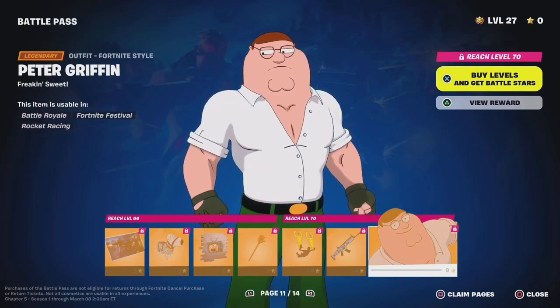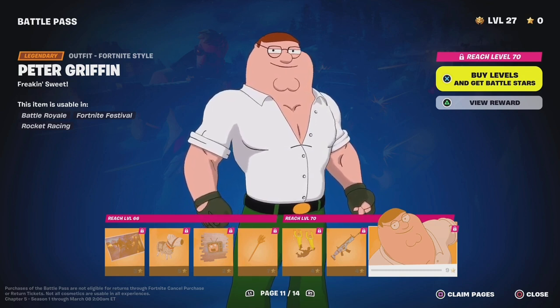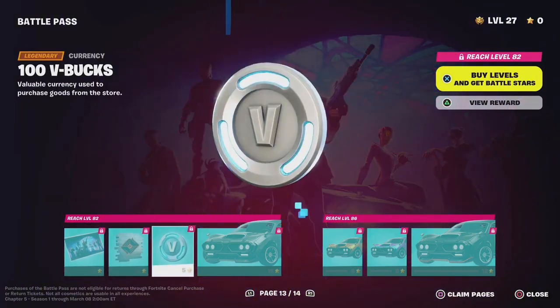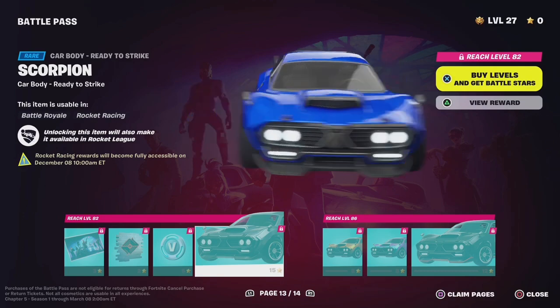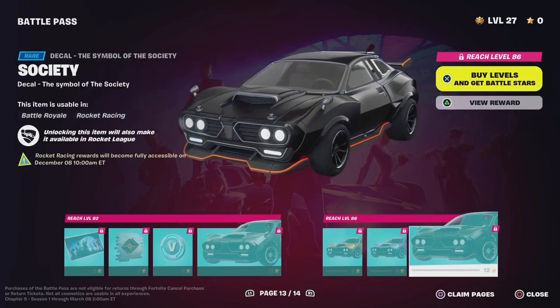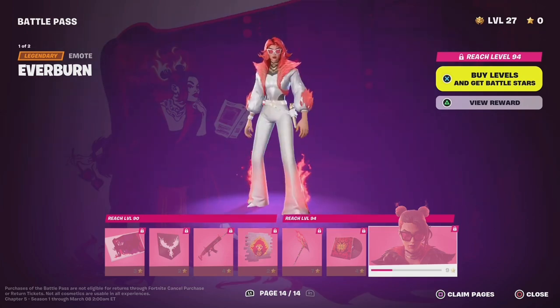The funniest of them all in this Battle Pass — Peter Griffin is in the Battle Pass! And we have Valeria, Loading Screen, Emote, 100 V-Bucks, Scorpion, Knife Stripes, Llama, Mantic Society, and Everburn.